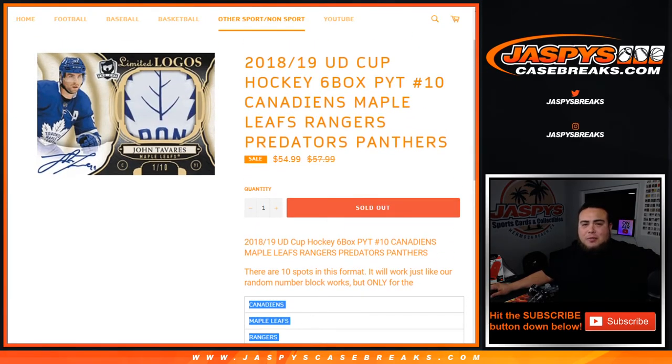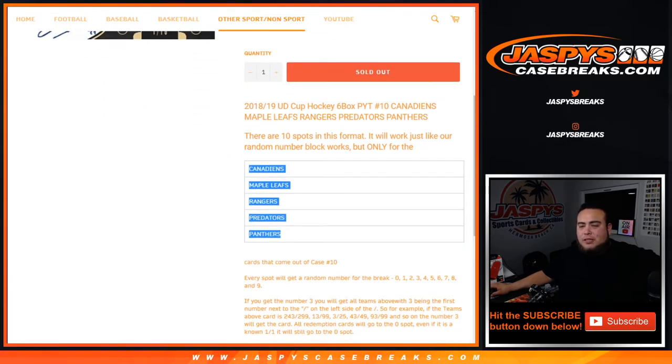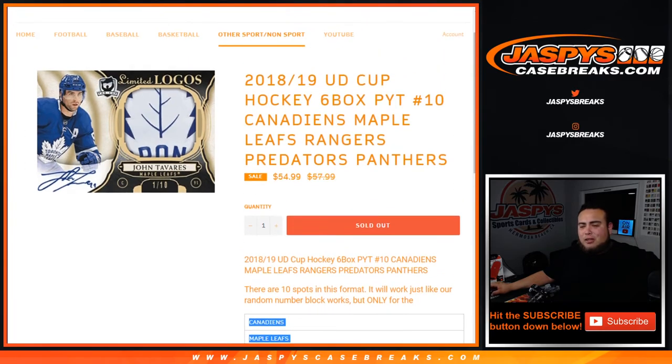By filling this up, we unlocked Cup Hockey Picker — see number time, six-box master. The way this works is everybody gets a random number from zero through nine. As an example, if you get randomized number three, you'll get any card where three is the first number next to the dash on the left side of the serial number. So for example, if a team hits a card that is 243 out of 299, that'll be your hit — 13 out of 999, 3 out of 25, 43 out of 49, etc. Number three gets that card. All redemptions go to spot zero, even if it is a known one-of-one. There could also be some unnumbered cards in this product — if that is the case, it'll be randomized to one customer in the break.